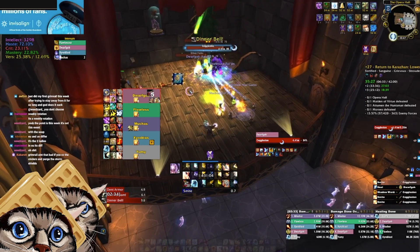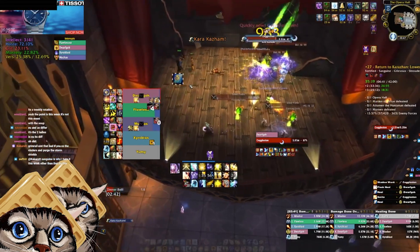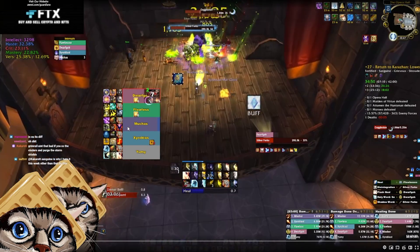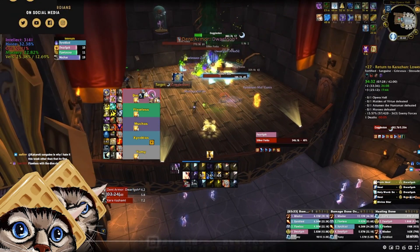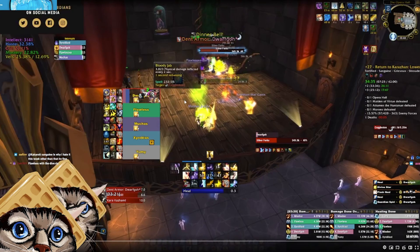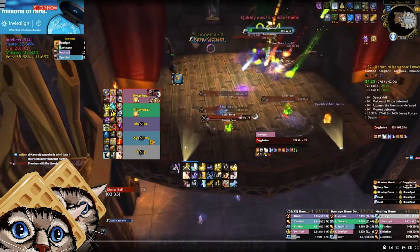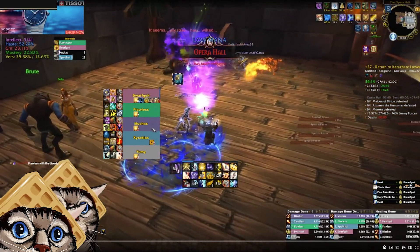Do not focus damage on the big guy — AoE the forks. These forks hurt very, very badly, and even though they've been nerfed, at appropriate key levels they'll still hurt again. In an emergency, the forks are all CC-able. We pull into the corner, use Ring of Peace to knock them away, then Shining Force on the tank to knock and slow them. Buy as much time for the tank as you can. Even though it was really scary, we played it pretty well.